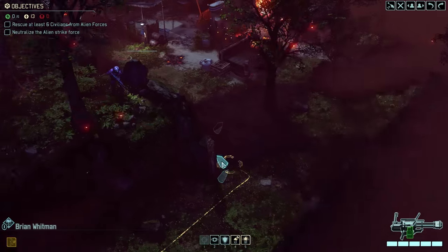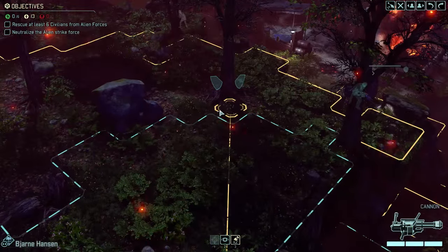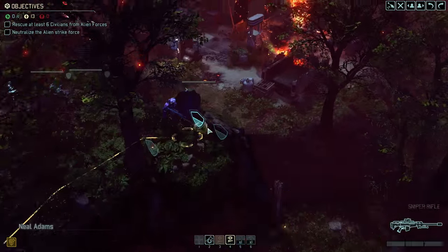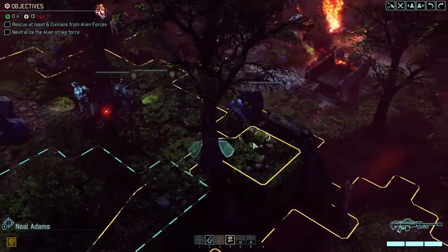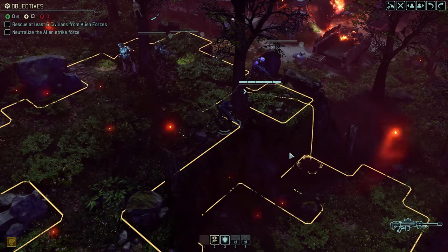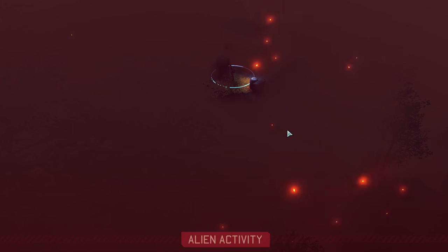I can see some civilians in this general direction. We have to rescue at least six civilians, otherwise we will fail the mission — so we need to move quickly. I think it would be a good idea to dash, but we can stay on high ground for now, that's going to be better. Let's stay on the high ground. Brian over here, and that leaves us with Neil — he could stay up here but he will need line of sight. Let's use overwatch, because we are not actually concealed. They will start killing civilians already.